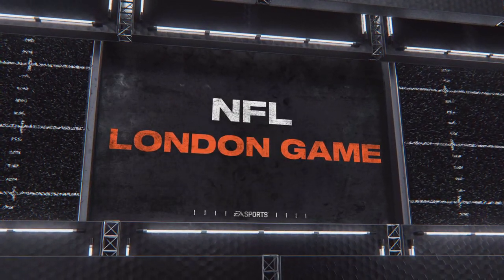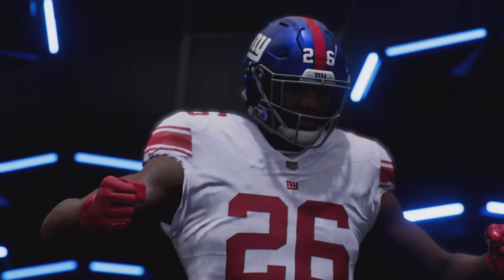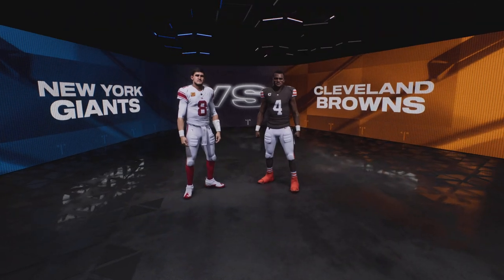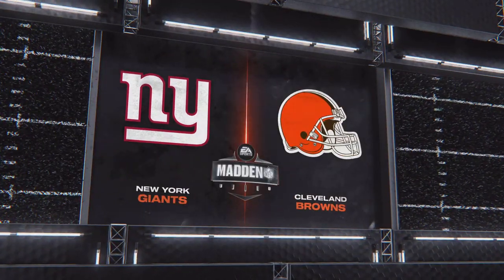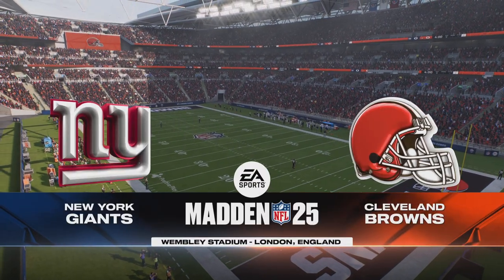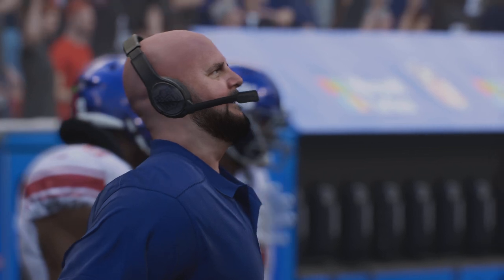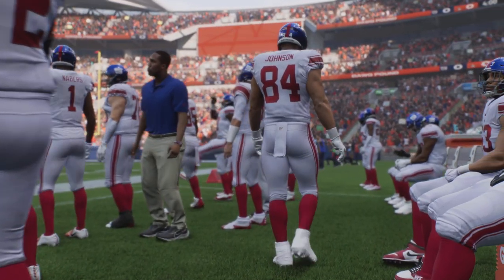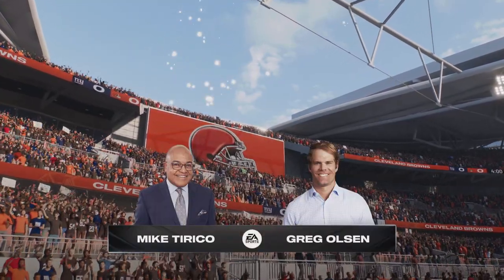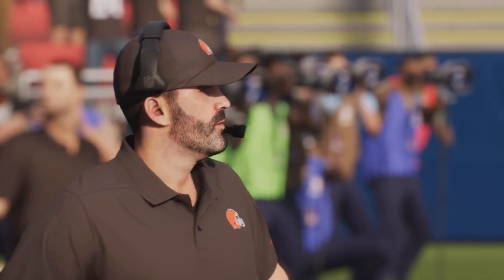It's the National Football League on EA Sports, where London will play host to a different kind of football. It's the New York Giants and the Cleveland Browns, coming up next. Now for a stadium that's hosted NFL games since 2007, the International Series continues inside iconic Wembley Stadium, the capital city of London, England, hosting the NFL again. Mike Tirico, Greg Olson, glad to have you in the booth with us here on EA Sports.